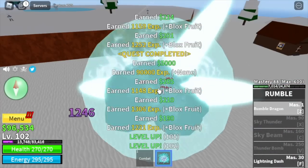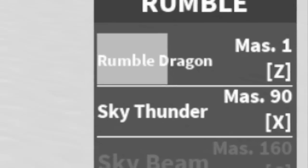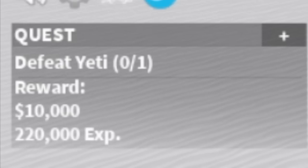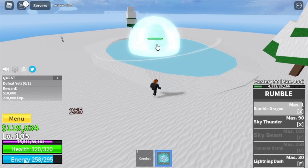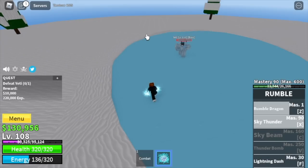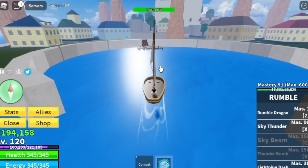Keep on defeating them until you reach level 105, where you will unlock your third skill — the X skill, Sky Thunder. Now we are ready to start defeating the Yeti at level 105. We're going to grind here until we reach level 120, then leave. We're not going to server hop to 130 here.